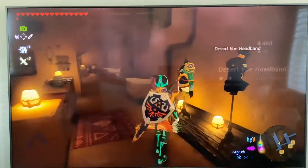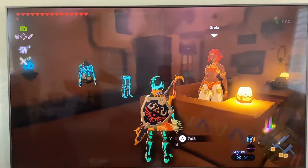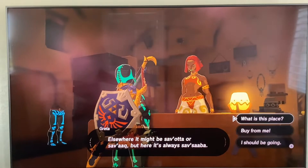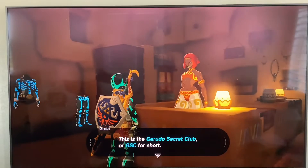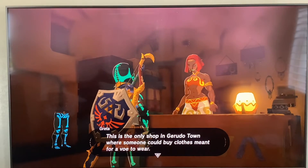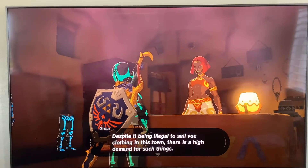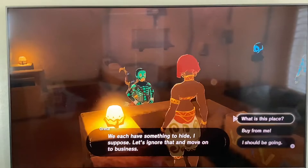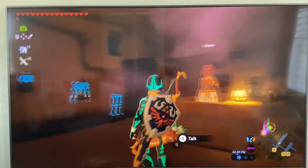You may as well also buy the Desert Voe spaulder, headband, and tights while you're here. If you talk to Greta she'll confirm this is the Gerudo Secret Club — GSC — just like you put in the password. She'll tell you this place is meant only for voe to wear, and she'll also tell you that she knows you're trying to disguise yourself as a girl so you can walk around town.